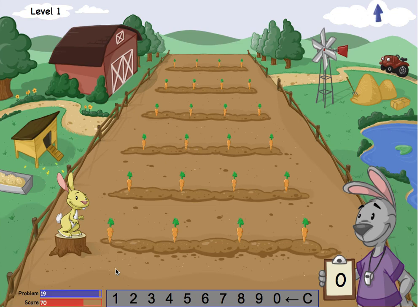How many carrots are on this field? I think there are 22 carrots. I'll tap 2 and then 2 again. Let me check — I'll tap "eat carrots."